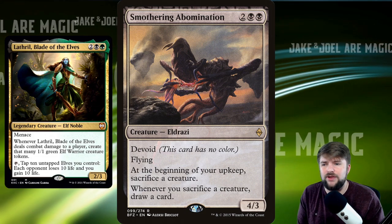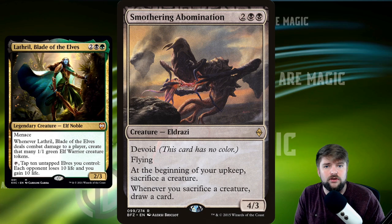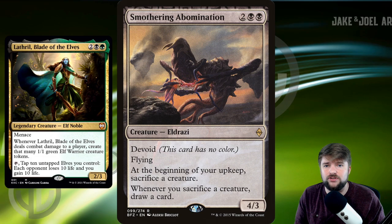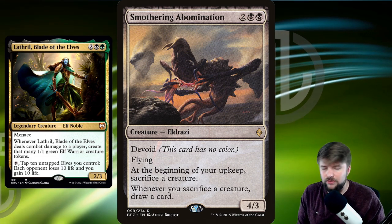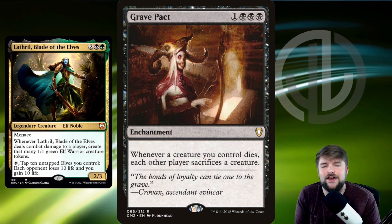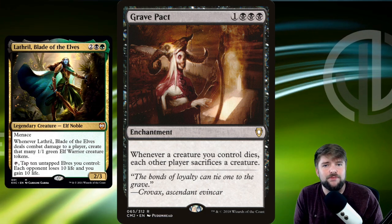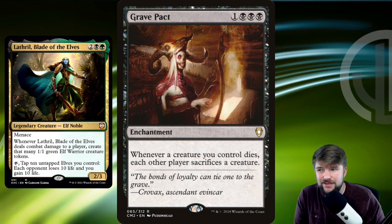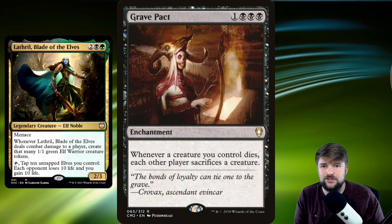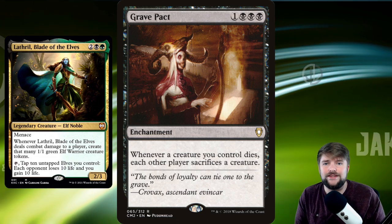Smothering Abomination works great in an Aristocrats build: at the beginning of your upkeep it forces you to sacrifice a creature, and whenever you sacrifice a creature, you draw a card — keeping your hand full. It also triggers off any other sacrifice effects. If we're doing all this, we might as well run Grave Pact: whenever a creature you control dies, each other player sacrifices a creature. We're creating 1/1 tokens and sacrificing those, which will keep opponents' boards clear — unless we're playing against another token deck.